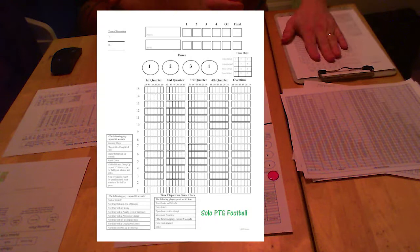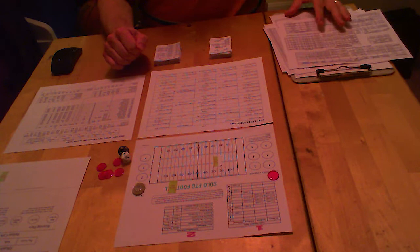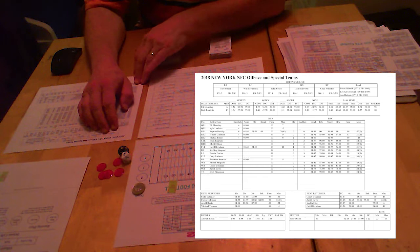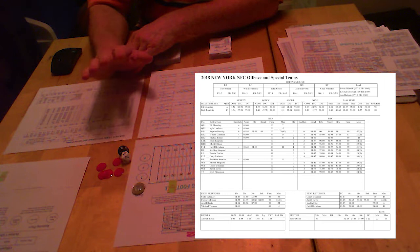And then of course a standard slash-mark timesheet. Next, we'll go through the team sheets — the offense first. At the top is the offensive line with a blocking value and then PB, which is pass blocking. There are three numbers: sack, hit, hurry. So Nate Solder is a plus-two blocking value and he's a 2-3-1 — sack of two, hit of three, hurry of one. When I show you a play, you'll understand those numbers.